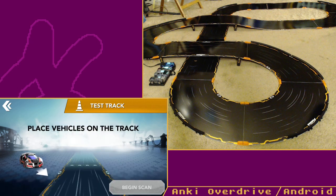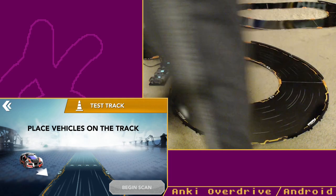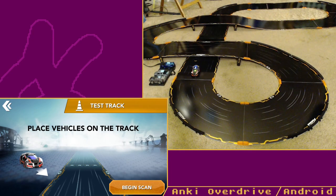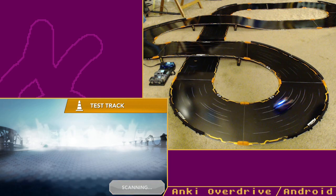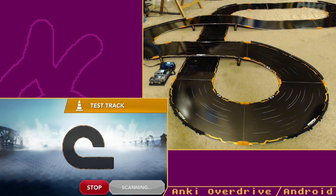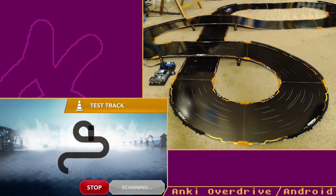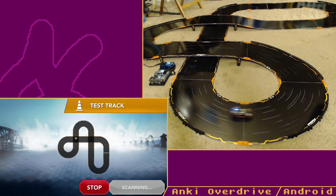The app says 'place vehicles on track' — I'll show you how the scan stuff works. I gotta walk over and pick up the car; you can see the one blinking — that's the one we've linked up with. The nice thing is you can put it anywhere on the track and it figures out where it is. It's just mapping the track. I don't know if it's power zone FC chips or what, but it's kind of freaking neat.